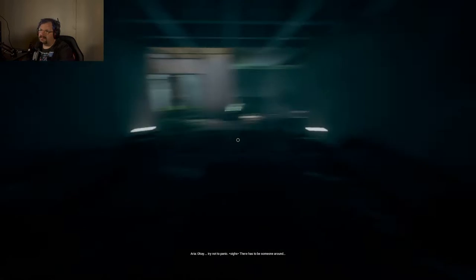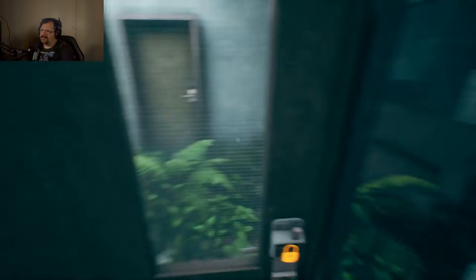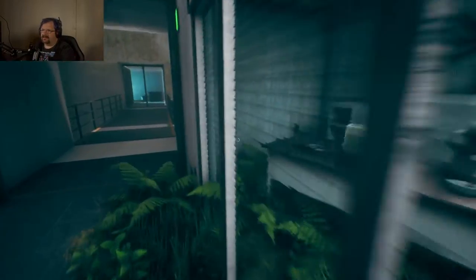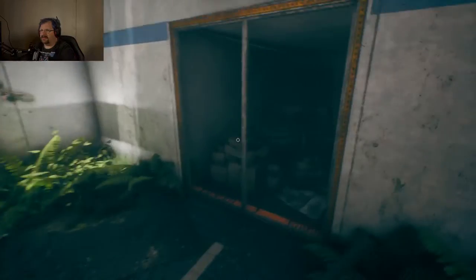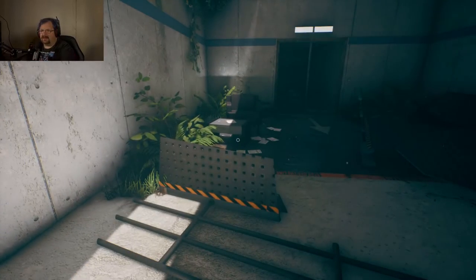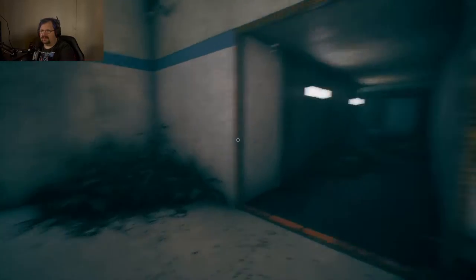Okay, try not to panic — there has to be someone around. I'm getting the vibe of this. The atmosphere looks nice. That was unexpected! All right, so let's find out what our controls are — E is to pick up things, spacebar is jump. Let's see... trigger it here. All right, good deal.